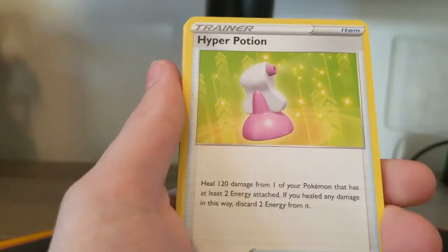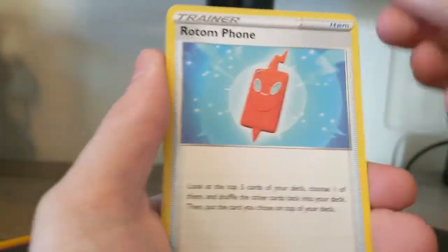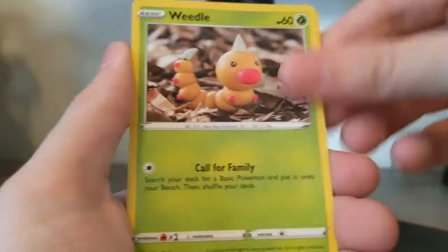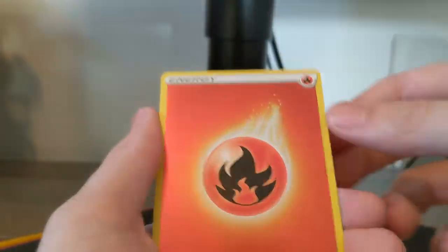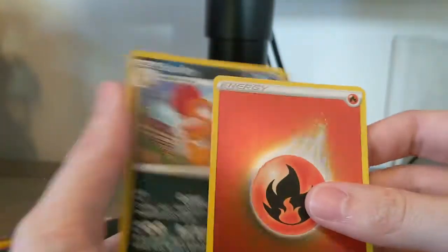The odds of pulling one in a collection box are a little lower, but oh well. The elite trainer boxes are awesome and I think are a better bang for your buck because you get 10 packs. People are charging — oh, fire energy, beautiful, and a Scrafty! People are charging about 80 to 100 bucks.